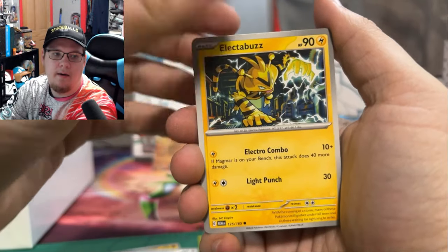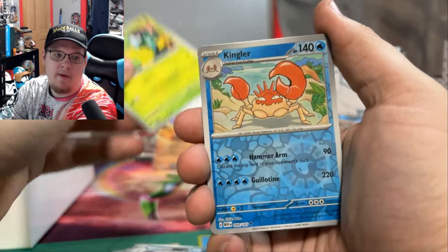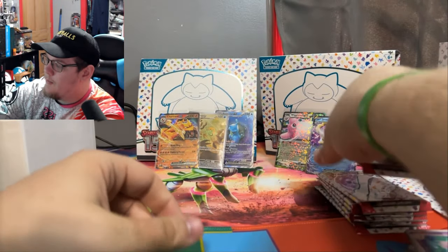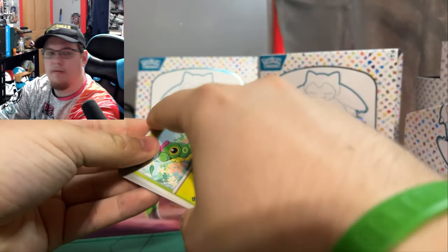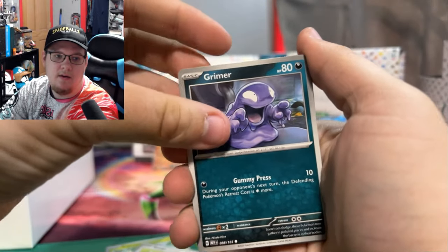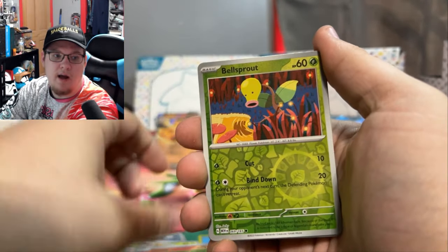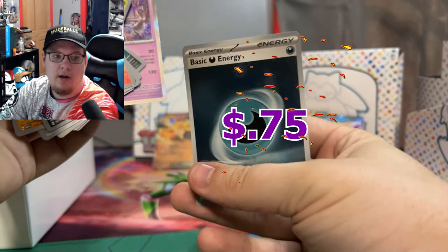Machop, Porygon, Electabuzz, Rhyhorn, Magneton, Nidoqueen, Victory Bell, Reverse Kingler, Reverse Clefable, and that Marowak. Caterpie, Eevee, Grimer, Weedle, Giovanni's Charisma, Rhydon, Nidorino, Reverse Ponyta, Reverse Bellsprout, and Mewtwo Holo. And a Dark Holo Energy.